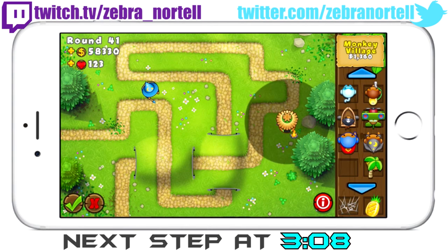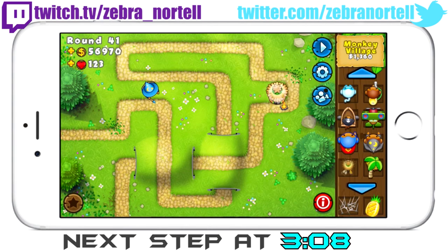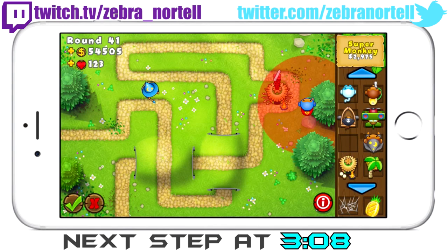Once again confirming your monkey apprentice is set to strong, you're going to want to place a monkey village here and upgrade it 2 times to the bottom to give it radar scanner.